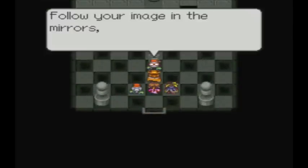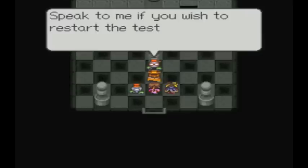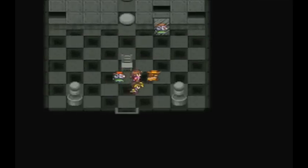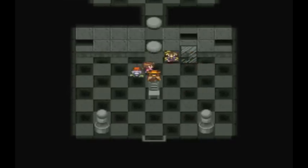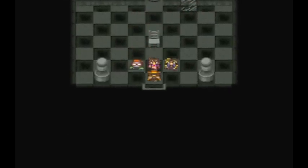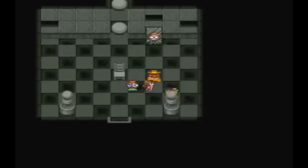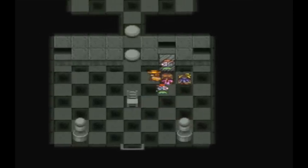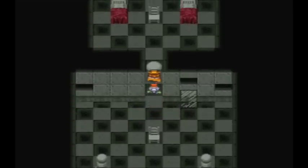This is the challenge of mirrors. Follow your image in the mirrors and a white sphere will show you the way. Speak to me if you wish to restart the test. I see what I have to do. First, you go right, right, right, up, up, up, up, left, left, up, and then open the spheres. That's it — pretty easy.